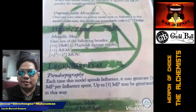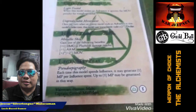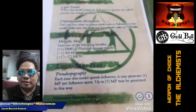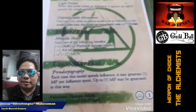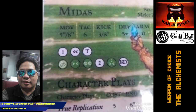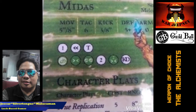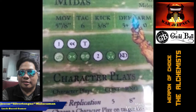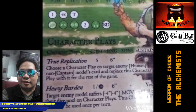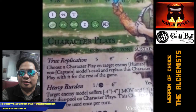Midas has a deceptively aggressive playbook. It may not look that much, but because of the guild ball result on a 1 and the double guild ball result on a 2, his True Replication ability is very potent. True Replication is one of the reasons you're going to be taking Midas — it allows him to steal an enemy character play and use it more effectively. I don't think any other model has a momentous guild ball result on a 1, and so when he steals Scything Blow, it can be very devastating.